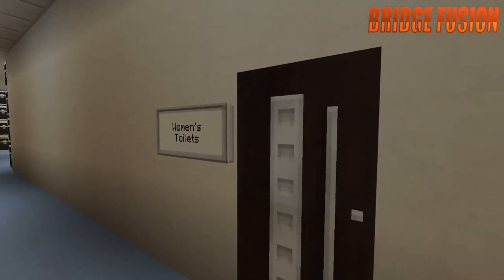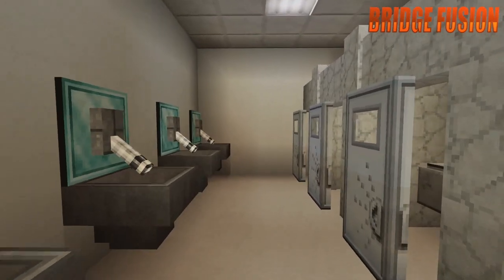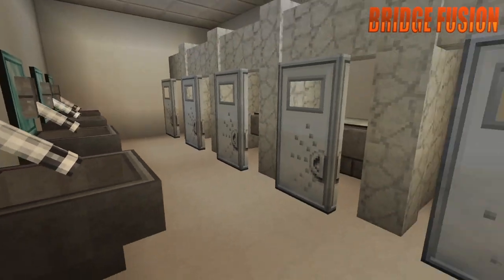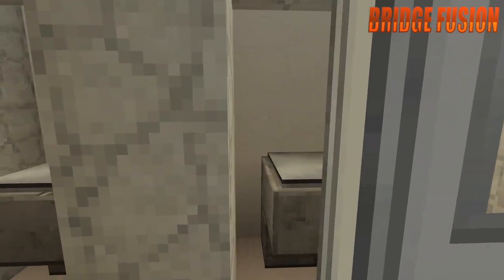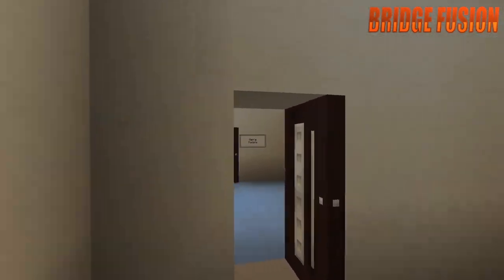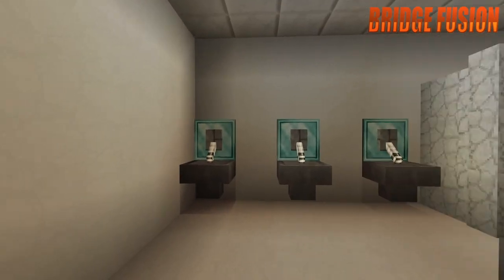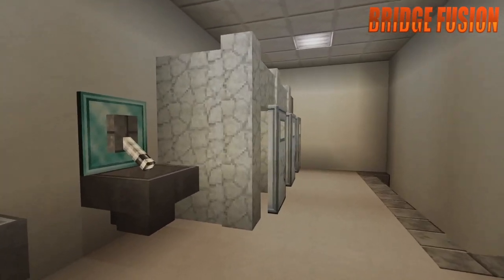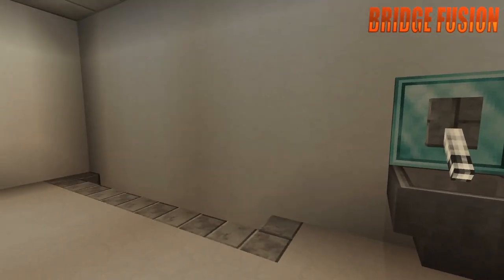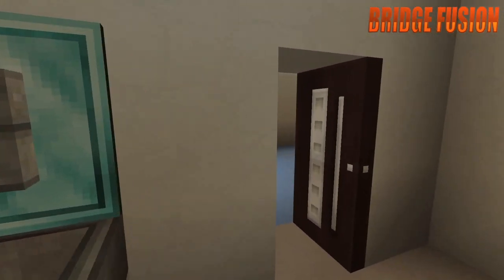Just down here we have the women's toilets — all the toilets for the women are there, and you can wash your hands there. I know you can see right into the toilets, but this is Minecraft — it's the closest detail I'm going to be able to get. Down here are the men's toilets, which are a little bit different: they only have three toilets, both have four sinks, and there are urinals right there.